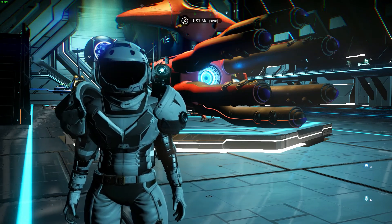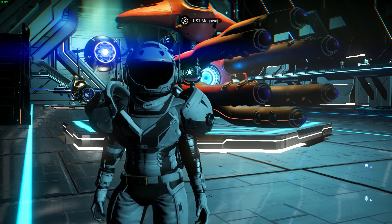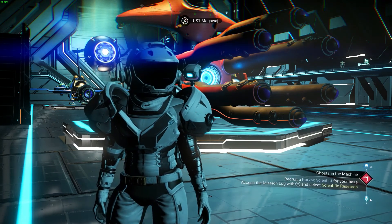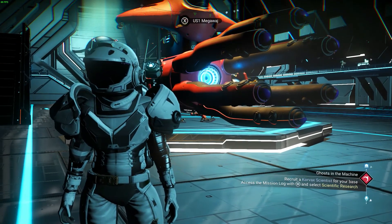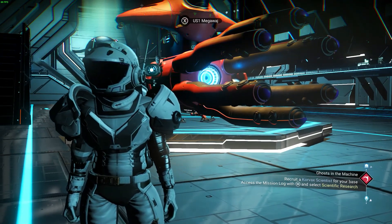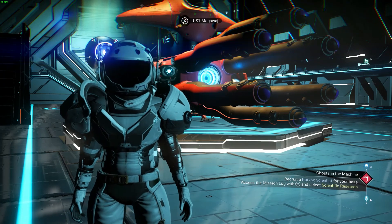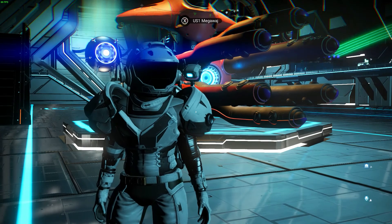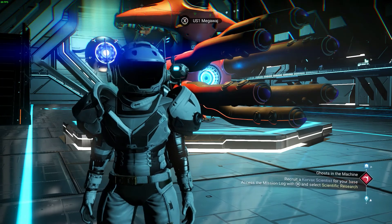Some are showing as B or even C class cabinets, and in some instances a completely different tool is showing in the planet-side cabinets. It doesn't look as though tools in space stations have been affected. This isn't the first time this has happened — it happened with Origins and massively with the Beyond update. Basically, any tool discovered before the Frontiers update is now a question mark as to whether it's still S-class.